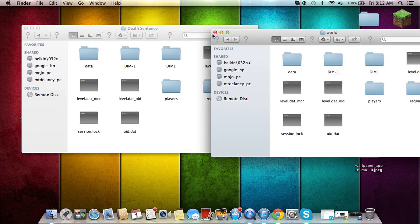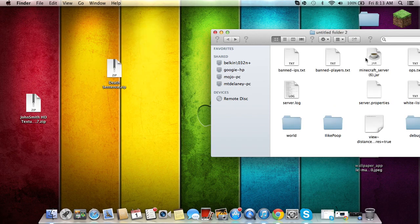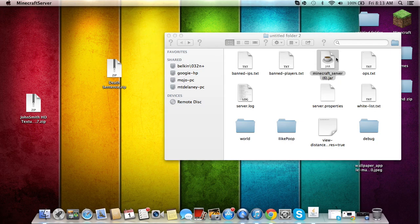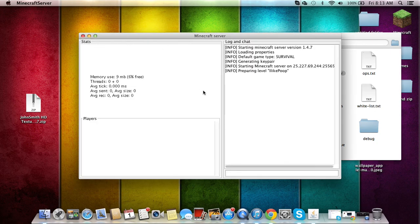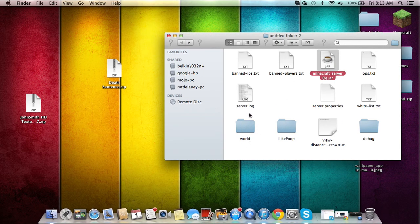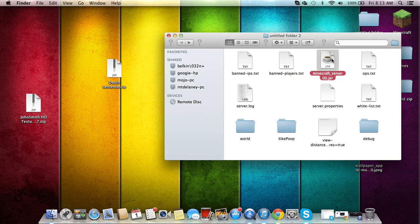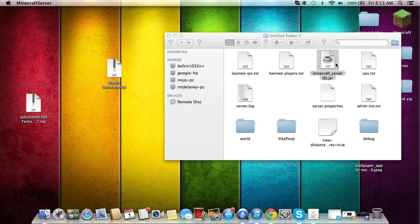Once you have all that in, you can go back and open the server jar. If it's opening the wrong world, go to your server.properties and right there it should say the level name. Type in whatever the level name folder is — that one is 'world' — and then it will work.